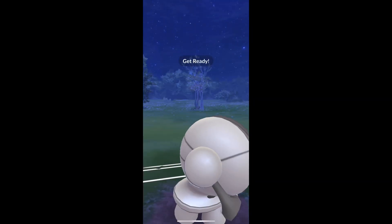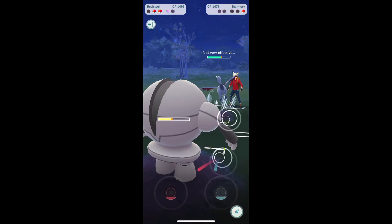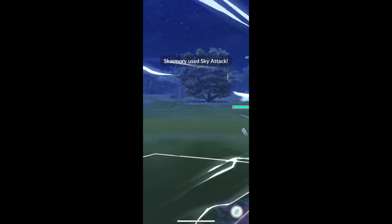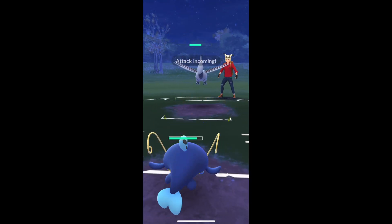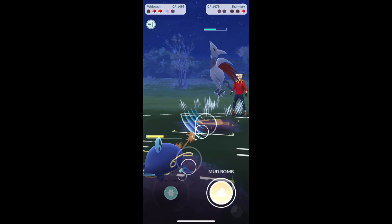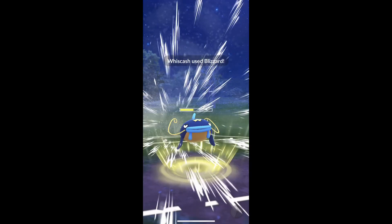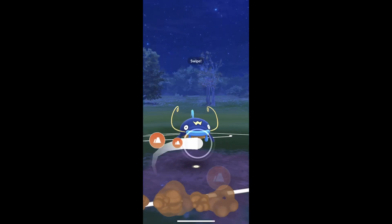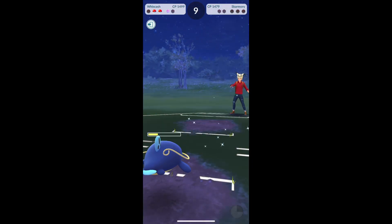Skarmory comes in. This Flash Cannon is not gonna KO, but does about a quarter of its health. We've got Wishcash in the back still. Wishcash comes in — I'm not worried about the Sky Attack, it's not gonna KO. All I'm worried about is if I can get to the Blizzard. Blizzard obviously is neutral since the Flying and Steel types offset each other. One Mud Bomb's gonna finish off Registeel. GG's. Very close matches there — that's our first set of five.